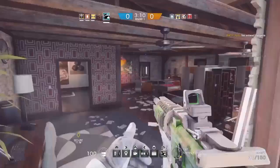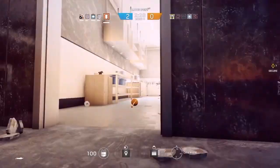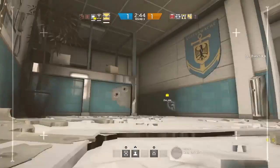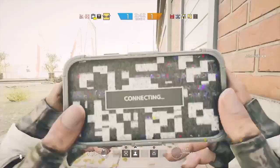Many times I threw the stun grenade, ran towards the enemy, and he was not blind and killed me. So you cannot guess if the enemy is blind or not — you gotta make sure he is. To do it, you need to know exactly where the enemy is: use your drone, locate him, pay attention to where he's looking, and throw the stun grenade into his field of view.